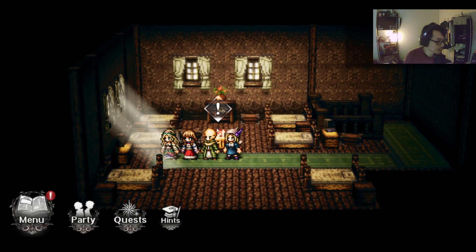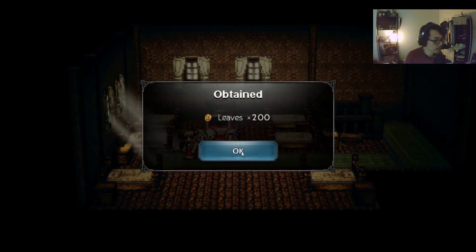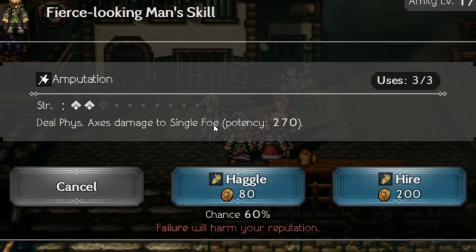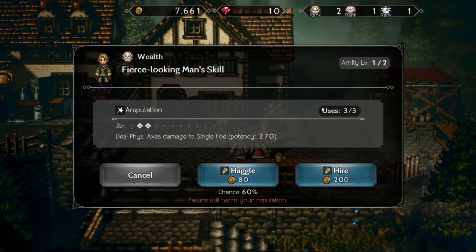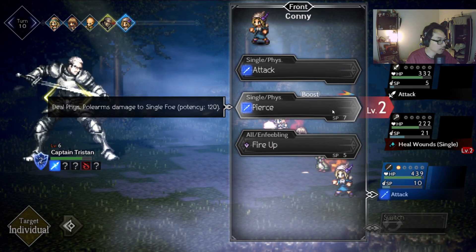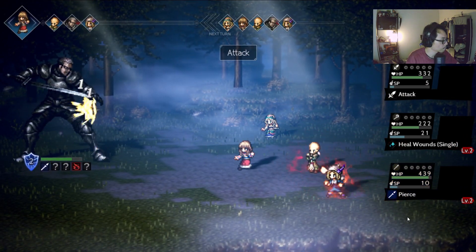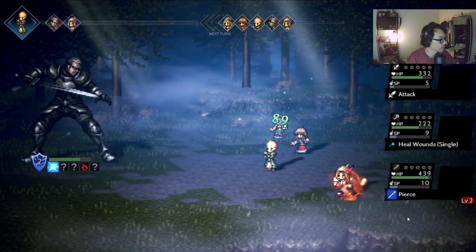A lot of people have been comparing this to Another Eden. The hire option is here as well — you can hire this guy for 200 gold, and I have 7,661, so I have a lot. What he does in battle is deal physical excess damage to a single foe. So basically, they will come into the battle and use this skill — they are not participating in battle as your four main characters should. Keep that in mind. Some of them have elemental damage; I have one guy that deals lightning damage, which is quite good. Elemental damage definitely has affinity as well.